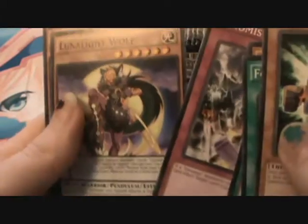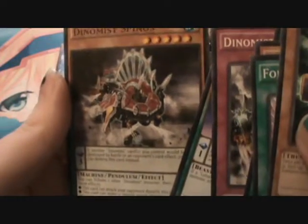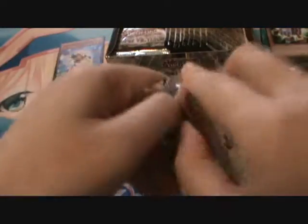Lunalight Wolf, and Dynamis Spinos. So there are more Dynamis things in here too — sweet. Dynamis can be really annoying sometimes, like if you ever go up against them. Angel Trumpeter.